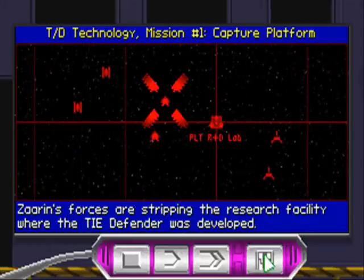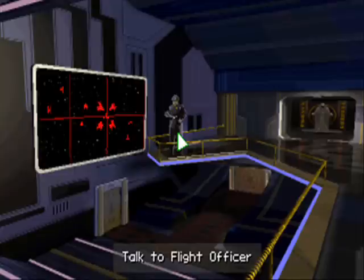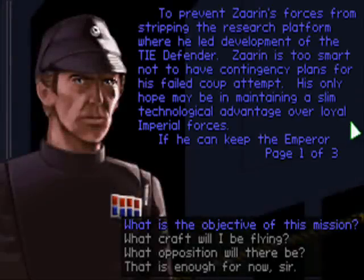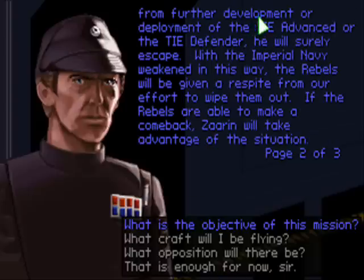Tsarin's forces are stripping the research platform where he led development of the TIE Defender. Tsarin is too smart not to have contingency plans for his failed coup attempt. His only hope may be in maintaining a slim technological advantage over loyal Imperial forces. If he can keep the Emperor from further development or deployment of the TIE Advanced or the TIE Defender, he will surely escape.